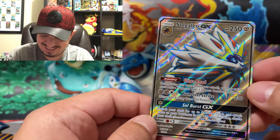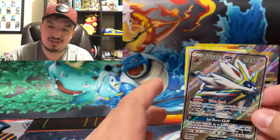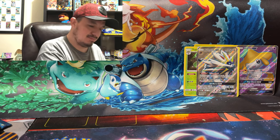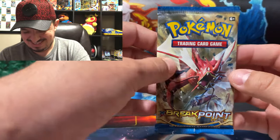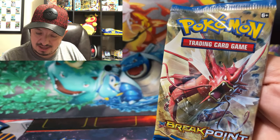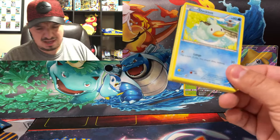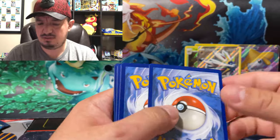Oh, I never sell my cards — which my wife is like 'you should sell some.' No, I don't want to sell my cards. No. Break Point — you know that's a Shiny Mega Gyarados on the front? It's red. Was there a Shiny Mega Gyarados in this set? I don't think so. One, two, three.